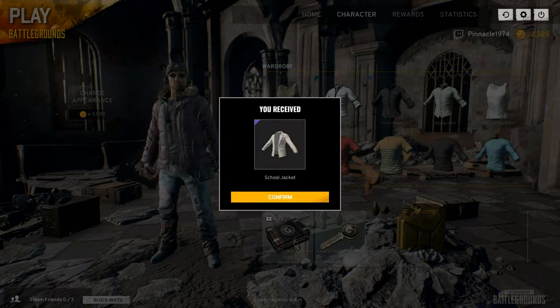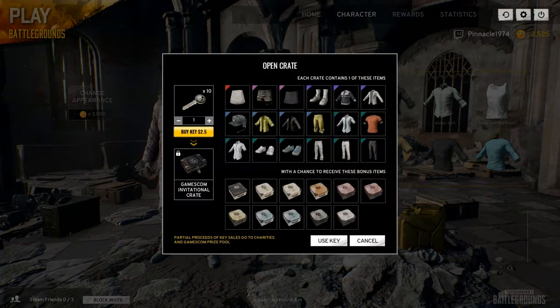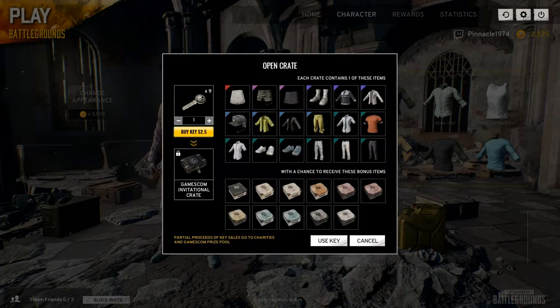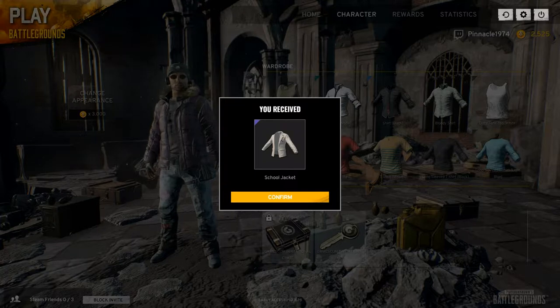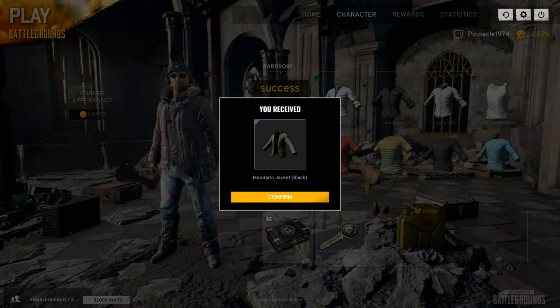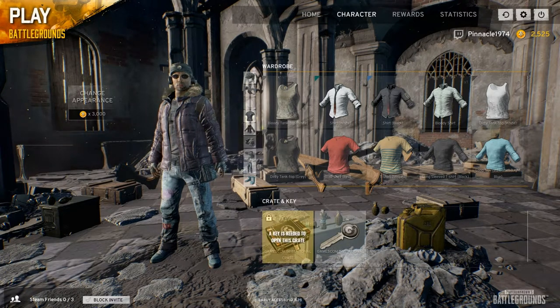I'm getting some blues here - this is turning out to be quite a nice run in the end. I've jinxed myself now, but hey. Another school jacket - a white school jacket - a mandarin jacket. These white school jackets - it's like three I've had, right? Five crates left. Let's see how much these white school jackets are going for.